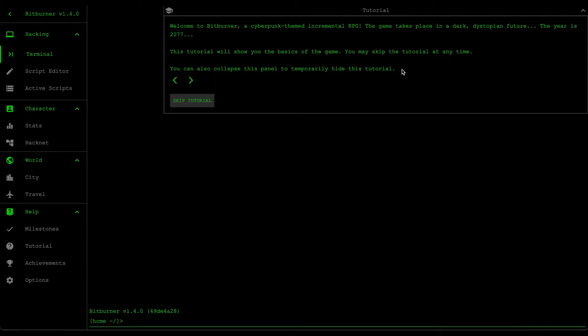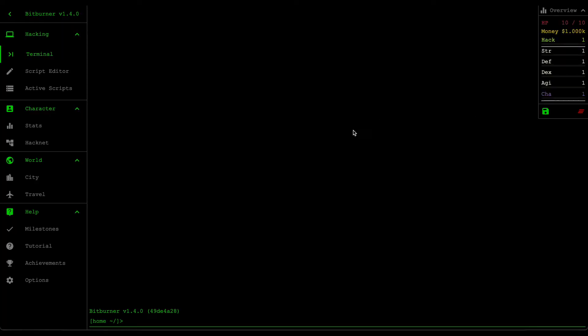This game allows you to create programs that run when you're offline, so you don't actually have to be in the game to make money. When you first start up the game it's going to show you a tutorial — I've done this many times so I'm just going to skip it. This series isn't really a guide on programming; it's basically just a guide on how to get started quickly and then how to automate the majority of stuff in your game.